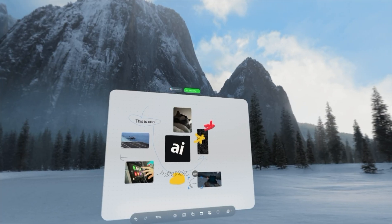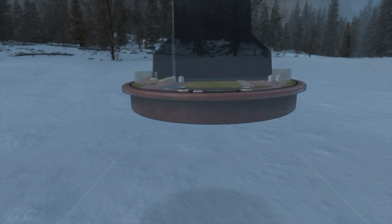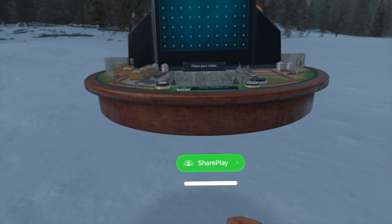Apple did say that this is still in beta, and there are definitely still some bugs with spatial personas at the moment. For example, sometimes when I look at Wes, he just fades away so much that I can barely even see him. I've also struggled with placing or rearranging objects, like the table in Game Room — nine times out of ten it only let me move the virtual table forward and back, and only rarely allowed me to move it up and down.